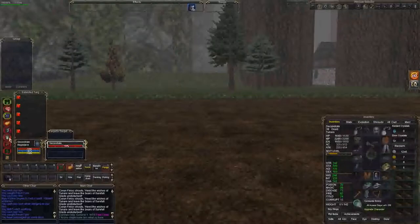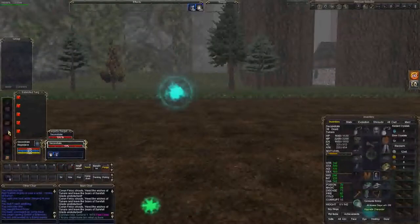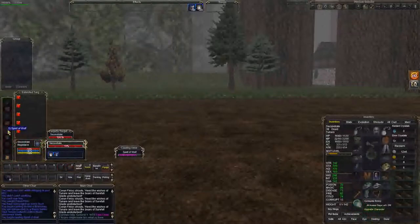I'm going to reapply some buffs — shield of brambles, spirit of wolf. I don't need these to kill the mob, but I'll go ahead and refresh them since it's so quick to do.